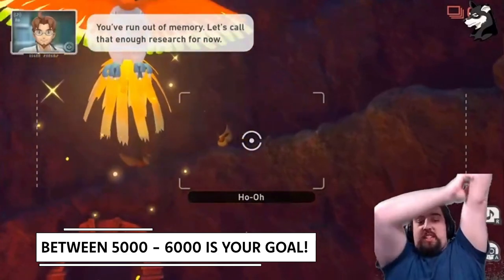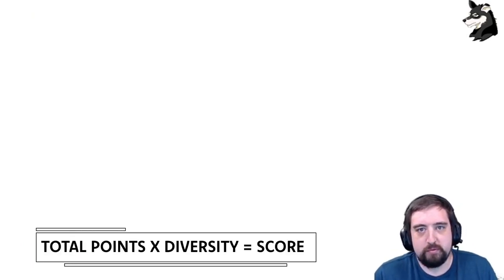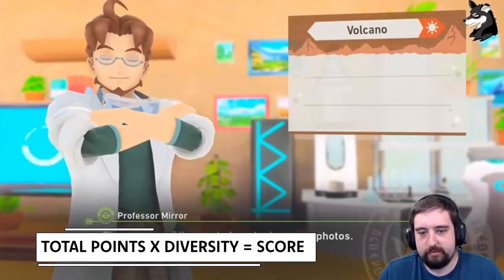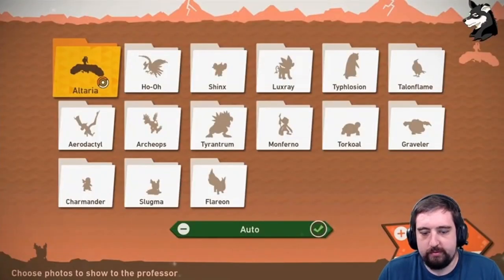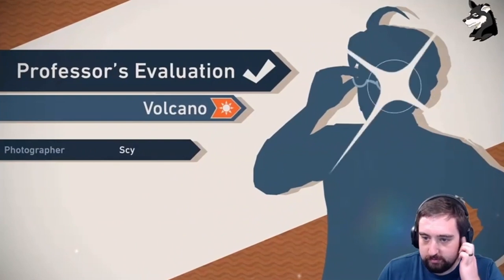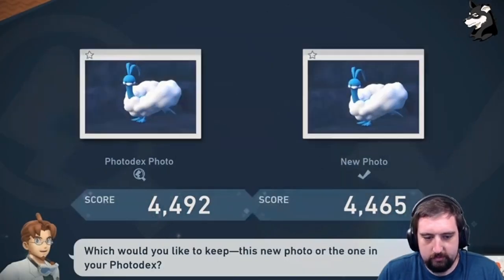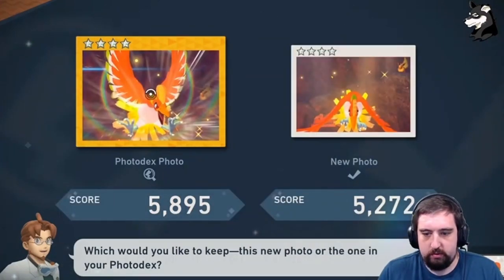Now you have the basics, but the most important part is how the game scores your shots. The math is simple: the game takes your total points for the run and multiplies it by your diversity. This is why course scores can get up into the millions. If a course has 22 Pokémon on it, for example, and you get a picture of every single one, it takes your total score of all 72 pictures and multiplies it by 22. That's it — super simple. So the question is how do we maximize our score knowing this?